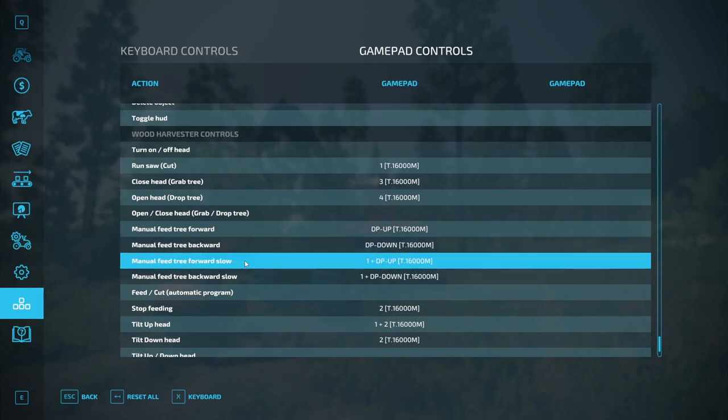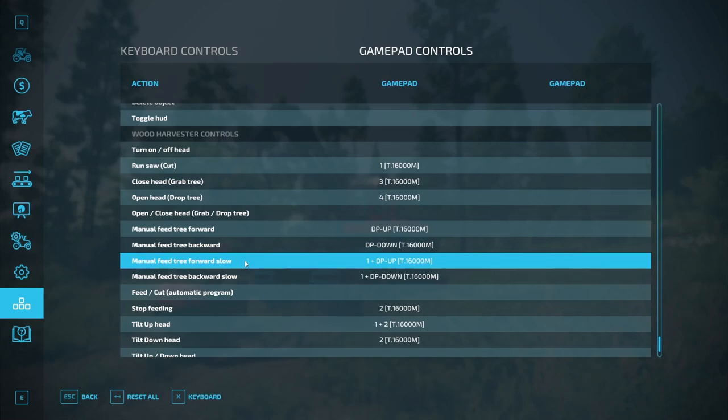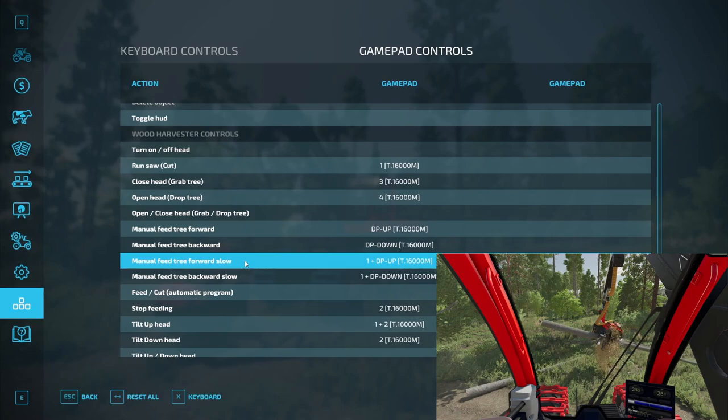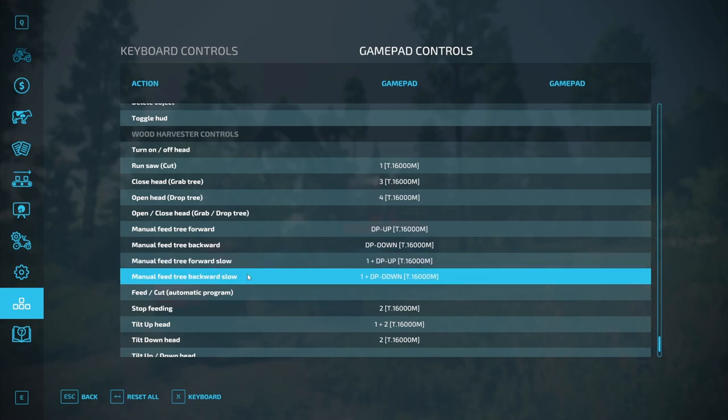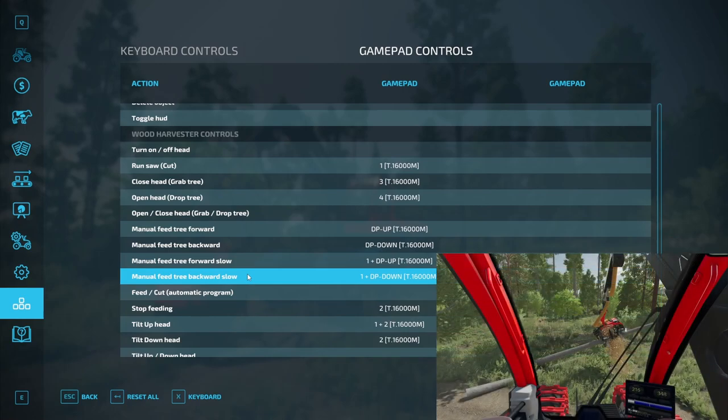Manual feed forward slow — I use the right stick trigger as a shift button, so for this function I use right stick trigger plus POV forward. Pressing this button, the head feeds the tree forward slowly as long as the button is held down. Manual feed backward slow — I use right stick trigger plus POV backward. The head feeds the tree backward slowly as long as the button is held down.